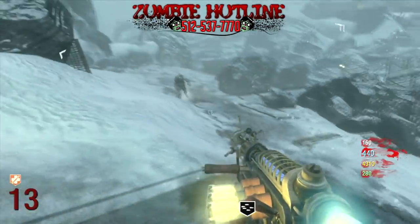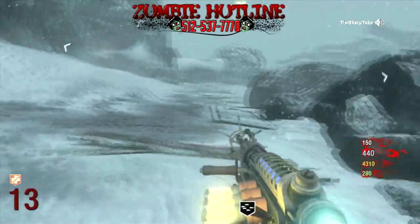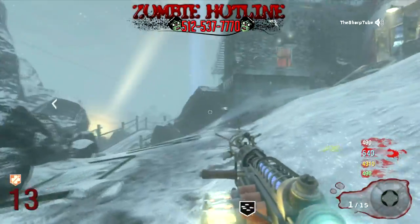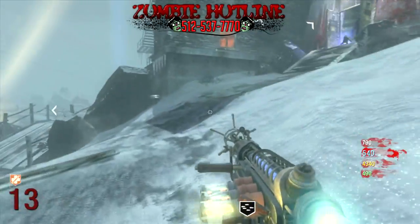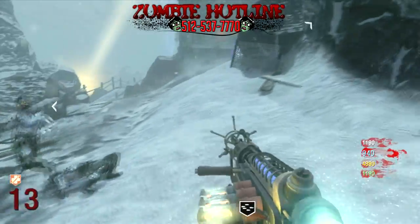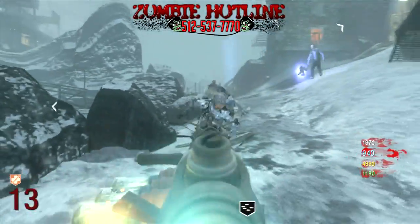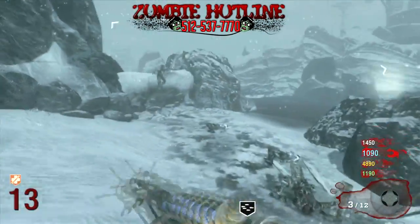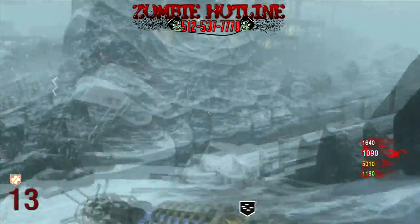All right, let's get to some Zombie Hotline calls. The first caller asks about the Easter egg with the Wonder Waff — specifically about moving the color-coded dials. I have no idea how to turn the dials, but as I said, Sharp has a complete tutorial video walkthrough and I'll put a link in the description. Also, people call it the 'Wonder Waffle' — I guess because 'Wonder Waff' kind of sounds like 'Wonder Waffle.' Not too many things sound like 'waff' besides 'waffle.'